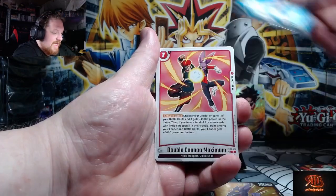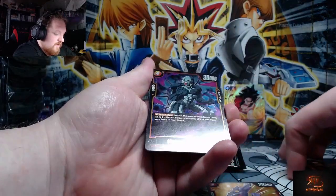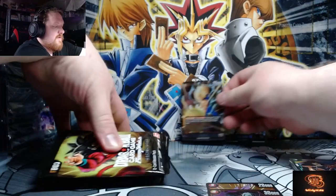That's insane, dude — that's just absolutely crazy. Balma got Metal Cooler super rare, Vegeta — okay, okay.